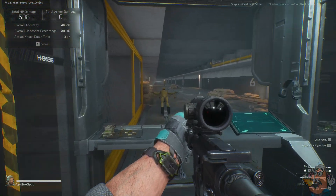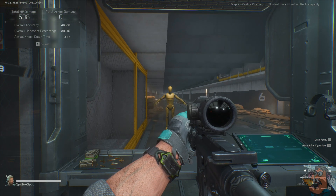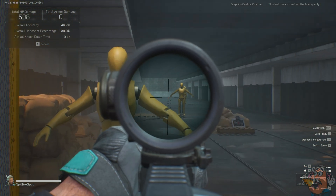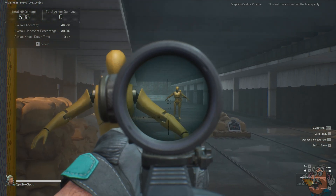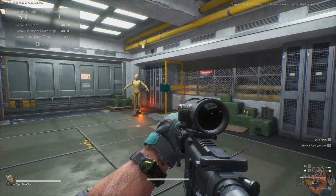When you're aiming down the scope or any red dot sight, clicking the right stick makes your character lean and bend right, and clicking the left stick does the same to the left. I have it set to toggle — I find that easier — but you can set it to hold or toggle in the menu, whichever works for you.